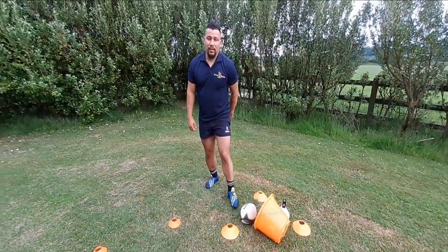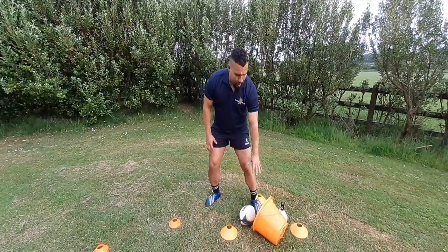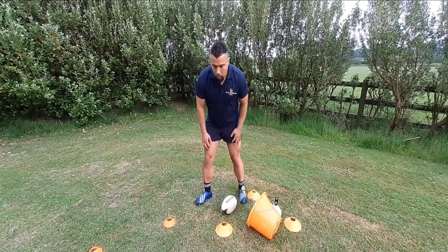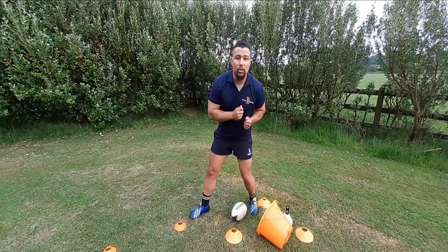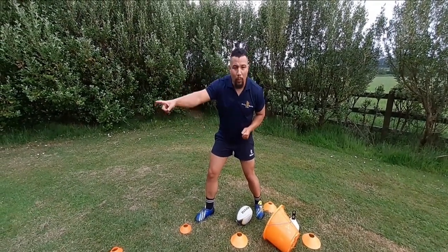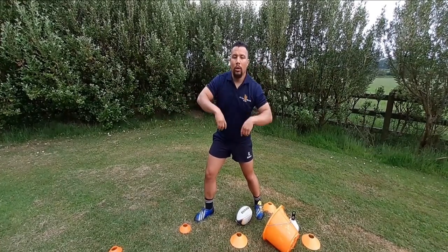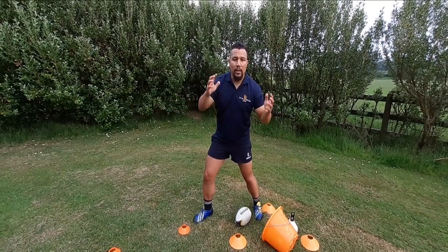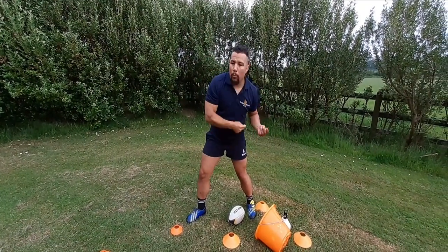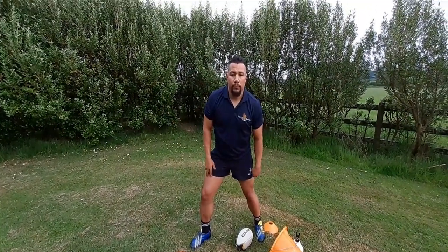At the ruck, where the ball is presented, as a nine your job is to get the ball out quickly to your playmaker or backline player. If they shout for the ball — they normally have a call like 'quick ball, flash, red' — that means they've seen something out wide, and as a nine your job is to get the ball out quickly. It cancels out everything else. That ball needs to go.